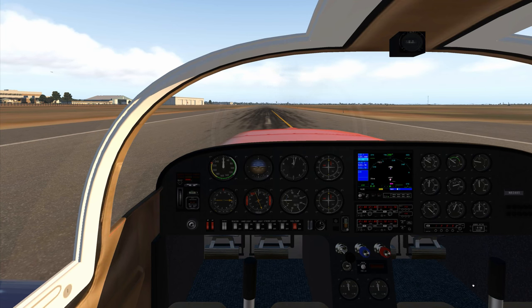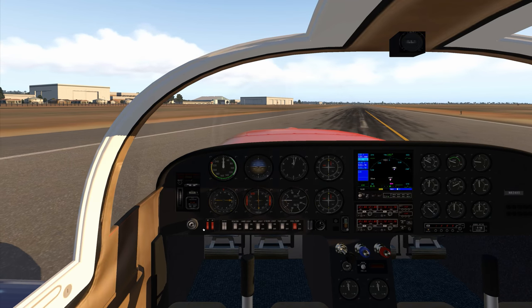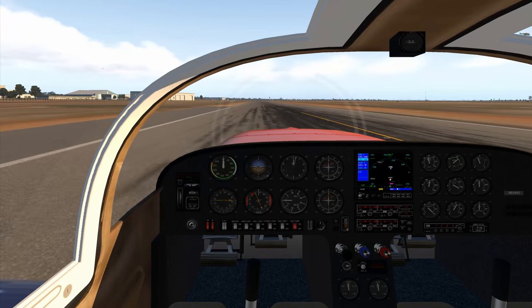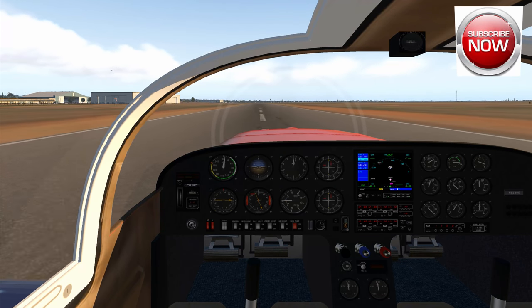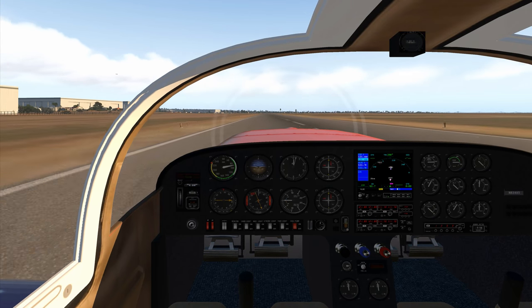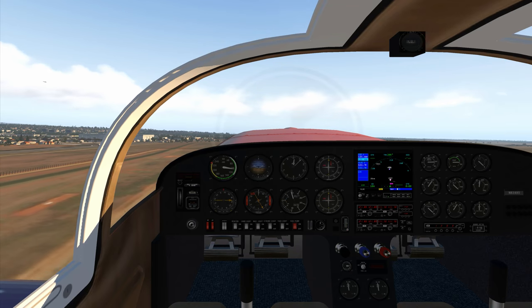I'm looking at 20-21 FPS here inside, which is okay given how things have been optimized recently. My rudders weren't working but that fixed itself. Sitting at 20 FPS, applying full right rudder — don't need quite that much. This is my new Aussie-painted glass. Good rudder authority at 80 knots; pulling back — she does not like to get off early, especially without any flaps.